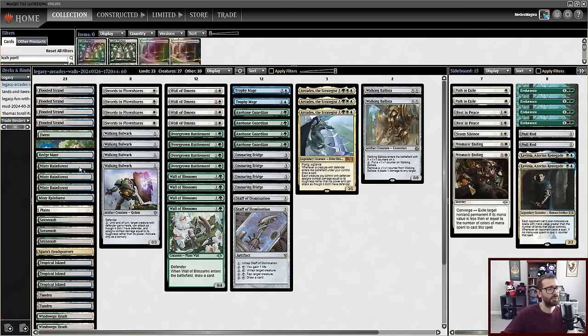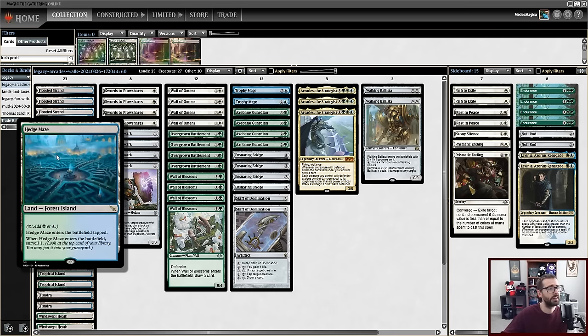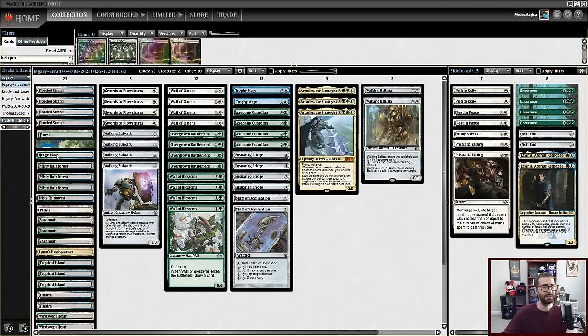As far as the mana base goes, I didn't spend too much time tuning it. I think the Hedge Maze should be a Lush Portico, but it was out of stock so I figured, good enough. Green mana is the primary color of this decklist. As long as I have the green mana to get going, the rest will come with time.